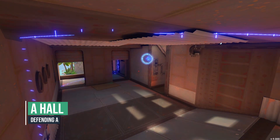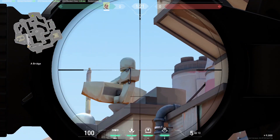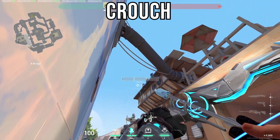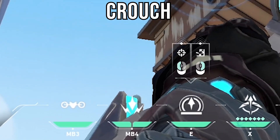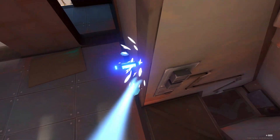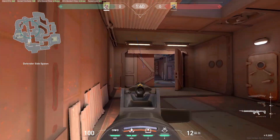Here's a great recon for A hall. Go in this corner on the bridge, look at this corner right here, crouch and put your right crosshair icon tip on it like this with a 1 charge. If the enemy players like to push A hall, you can wallbang them through the doors.